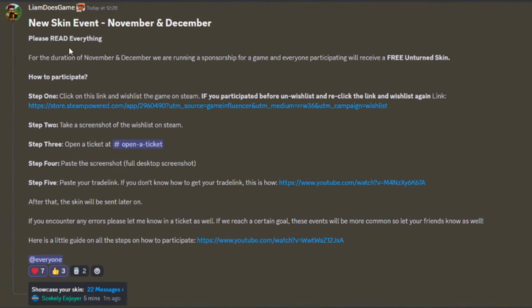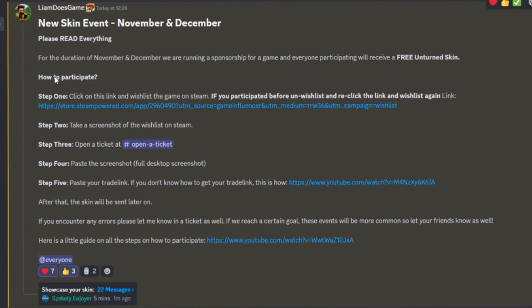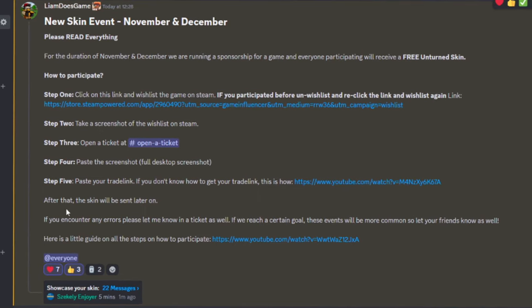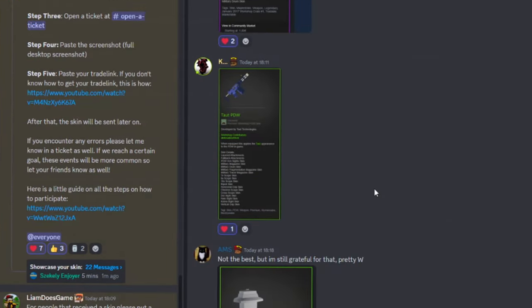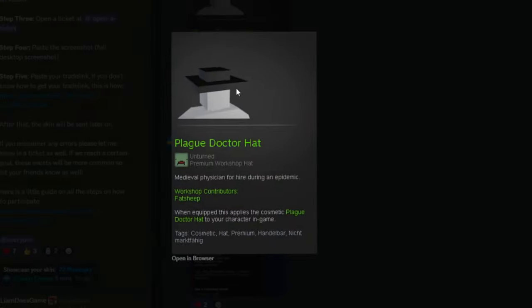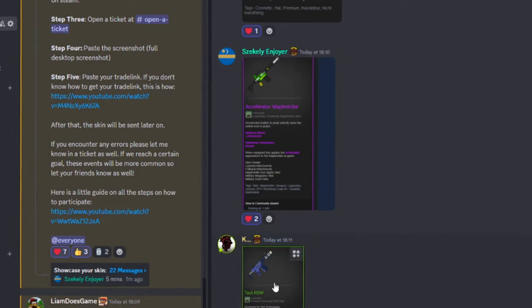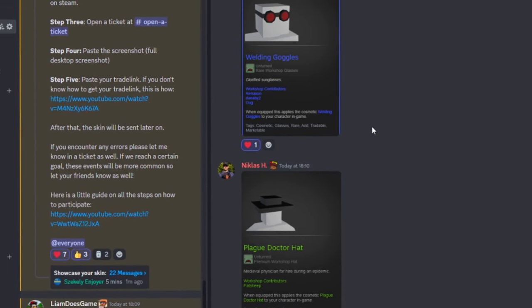We are currently doing an event where if you guys wishlist a game on Steam you will get a free Unturned skin. All you have to do is join the Discord which will be linked in the description below. Follow the rules, wishlist the game, open a ticket, send your trade link and you will receive the skin in around a few hours. The skins can be a rare, epic, legendary, premium, or even a mythical. I hope to see you guys participate in this event.